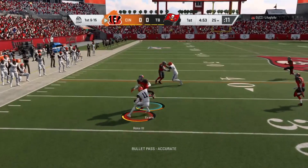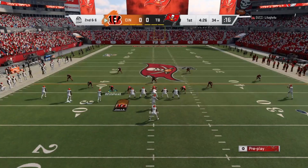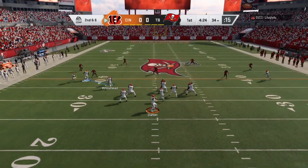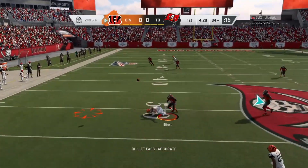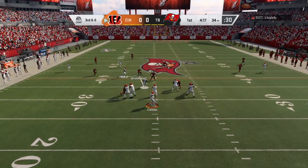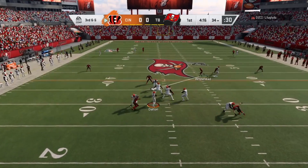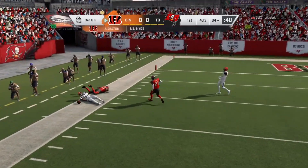Throw left side, complete to Ross, and he's going to get a good gain of nine. On second and six, Dalton drops back — the defense won the battle. Dalton to throw again, airing one out for Boyd, and that one is incomplete.